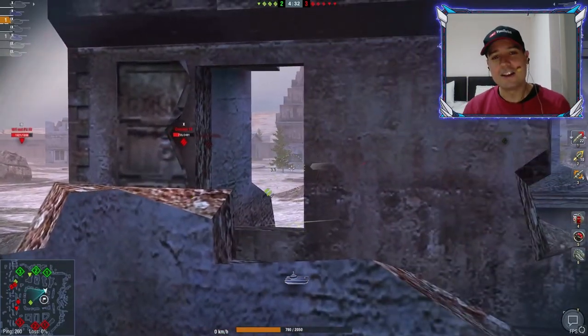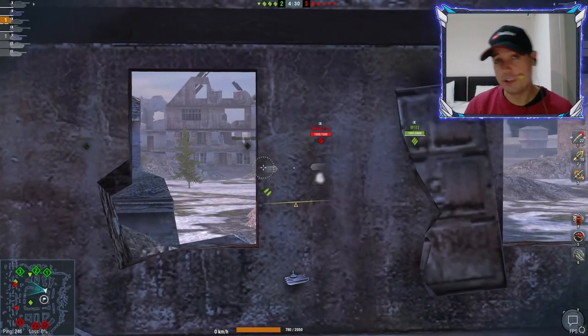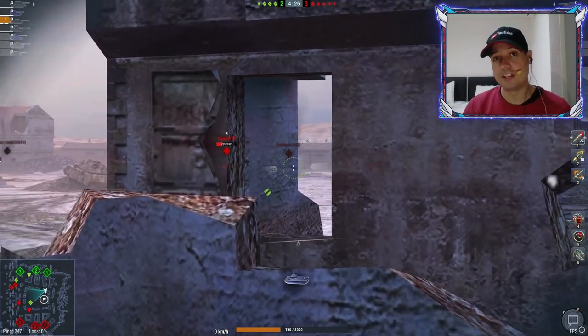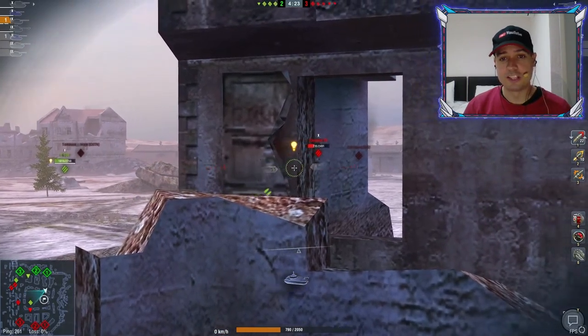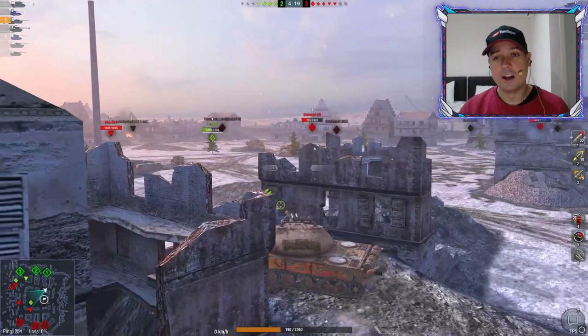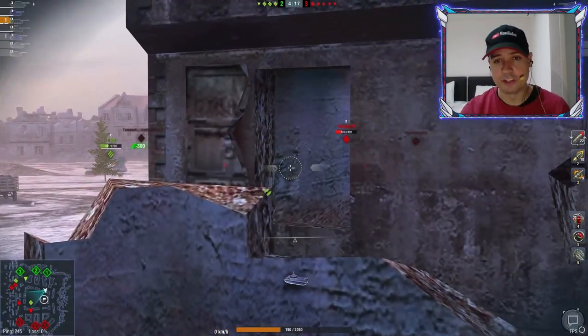Every single player has their repair kit ready — every time I track them, they pop the repair kit and are gone to safety. Every freaking time. But at least the K91 does have the ability to hit multiple times in a quick succession, which other tanks do not. If it was a little faster between shots, I could probably make use of the fact that I track enemies all the time before they get back to safety.